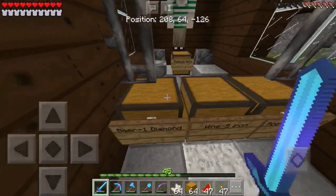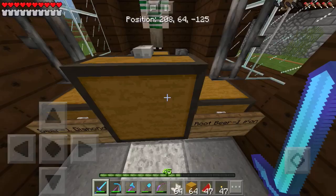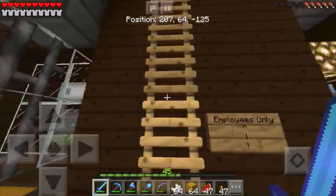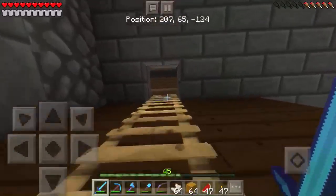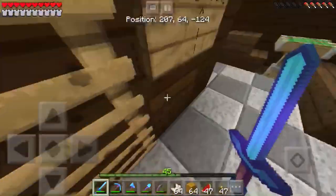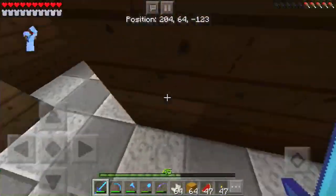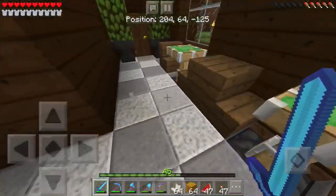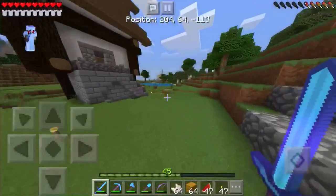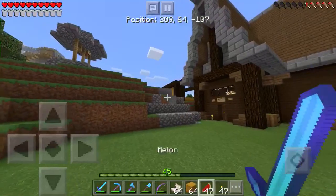Over here is the payments chest and we also have three things that we're selling — though nothing in this one. Root beer is one option. Up here is the employees-only section with some brewing stands and chests. We also have a polished andesite and diorite floor which I really like. And that is Stewart's Tavern.